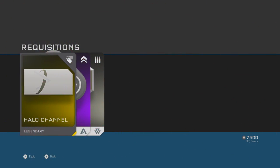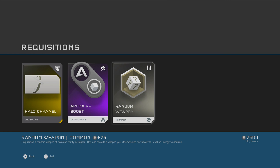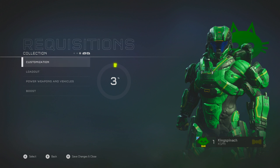And a promotional rec pack. Halo channel emblem, arena RP boost, a random weapon. So the way rec packs work is it's basically like Plants vs. Zombies mixed with Titanfall's burn cards.